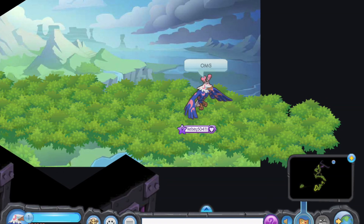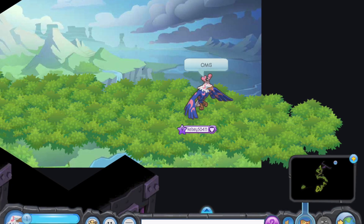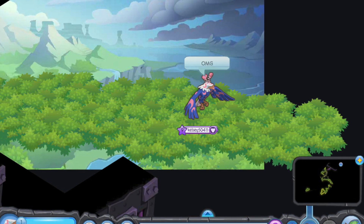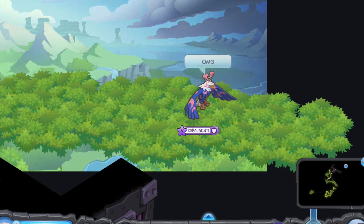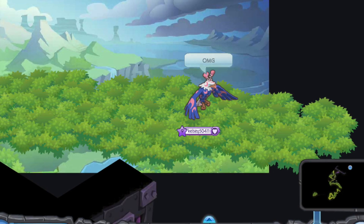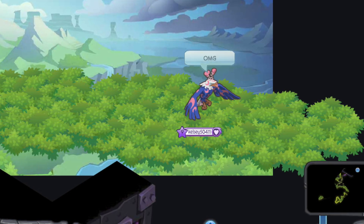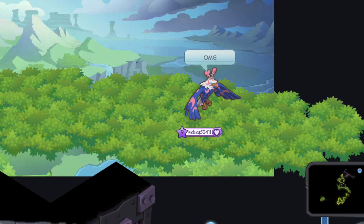Next up: this eagle who glitched out of the adventure and found a beautiful scenic background that also had a lot of black in it. This is really cool because it shows what things look like before Animal Jam finishes coding them. Since this was a flying animal in an area not meant for flying animals, you can see what it looked like when Animal Jam coded it but didn't bother finishing — because flying animals weren't supposed to be in this adventure, they didn't fix those areas.